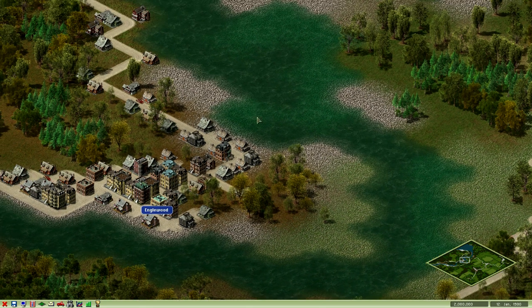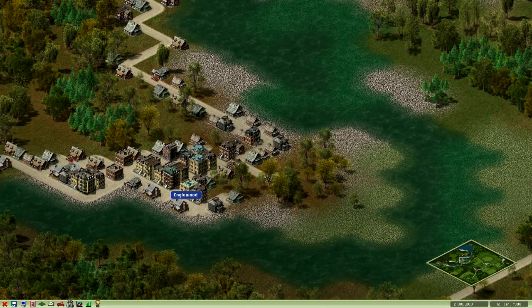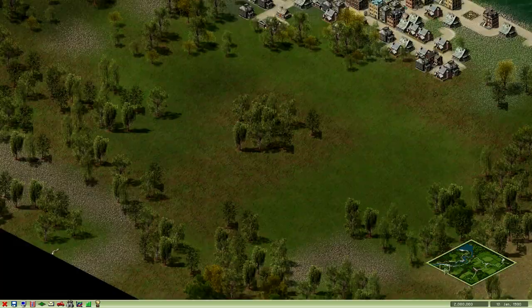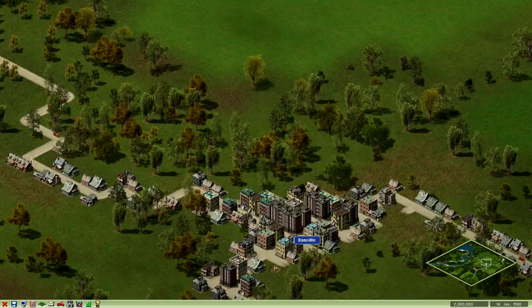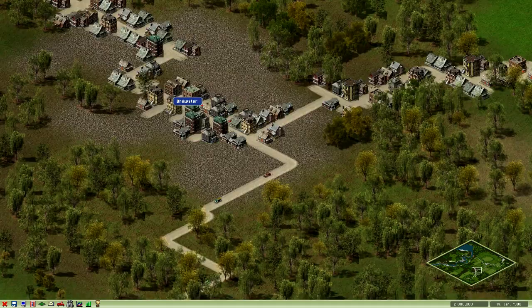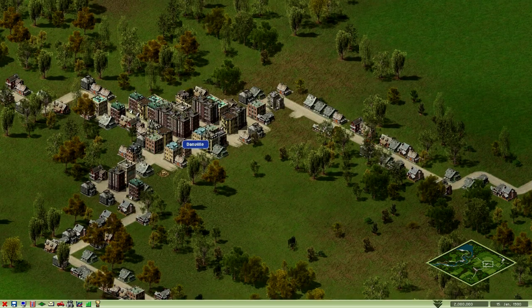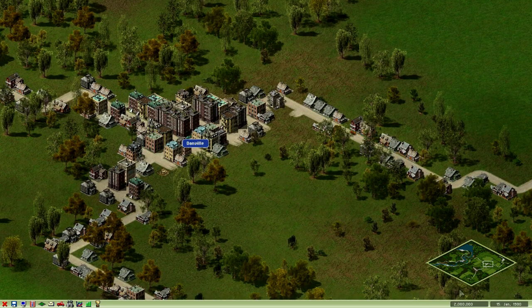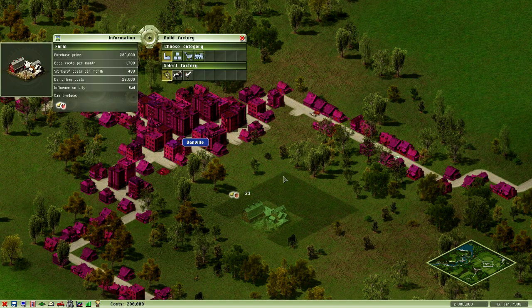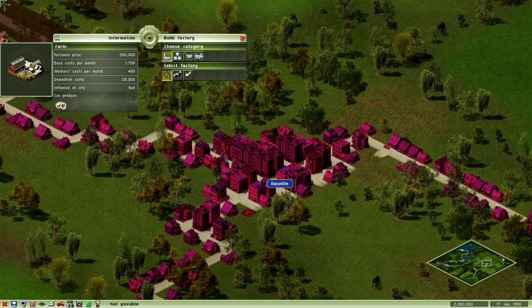So we have a world here, we have towns, and we just have to try to tackle the market. I don't think there are any competitors, not in the easy campaign. We have 2 million bucks down in the corner, and I think I just click anywhere. There we go. Okay, so we can build.